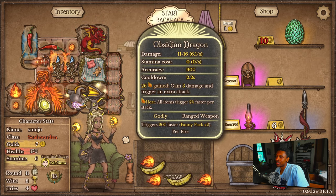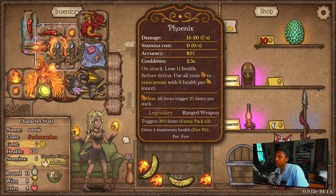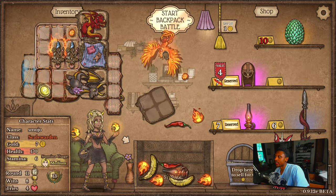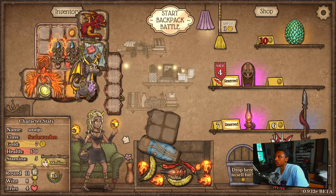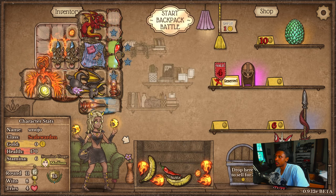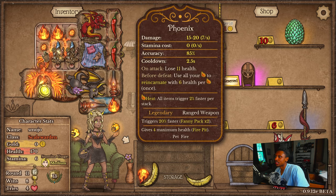Let's see here — what can I do? I think I'm gonna try to make the obsidian dragon the main form of DPS. Let's trade this out for that, put another fanny on, buying that and then probably gonna buy this for the heat generation. I do want to get that emerald one though — but look at our space, we have no space. None, not a single lick of space — unless we sold the phoenix, but I'm not trying to do that.